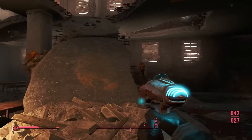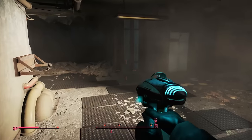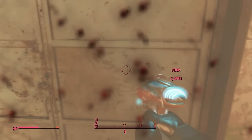Once you get here, you want to turn into here. You'll see this big thing — this is where you want to be. It says Boston here. You want to go down into here, going through this door. Keep going straight through here and go through this next door — it doesn't look like a door but it is.